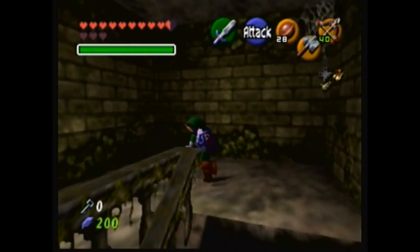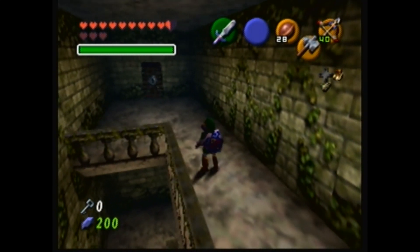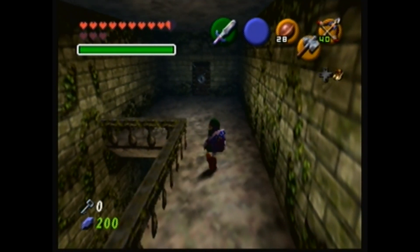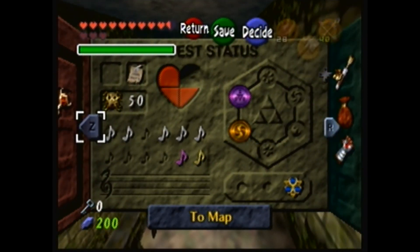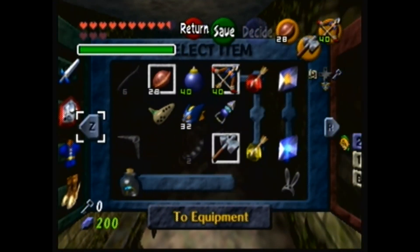That is as far as I can get — I need two more keys to progress any farther. Well, we got the Gerudo Membership Card at least. That does open up another dungeon. And I've now got all of the Gold Skulltulas I'll ever need.